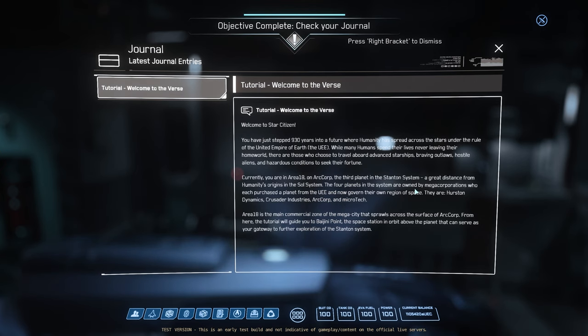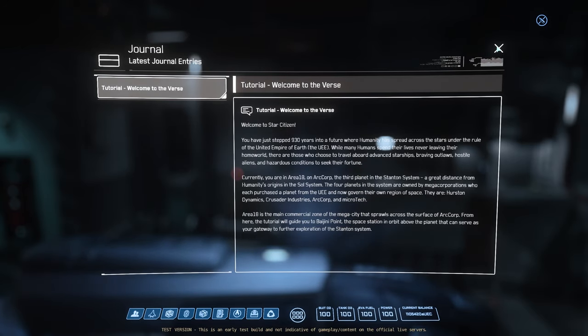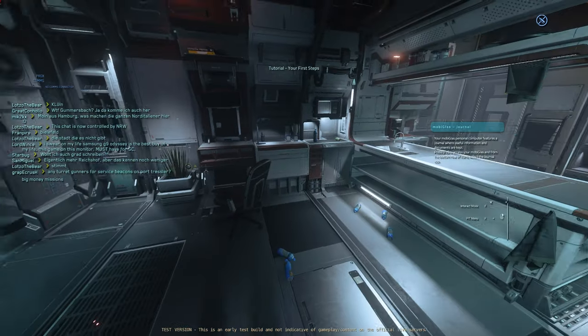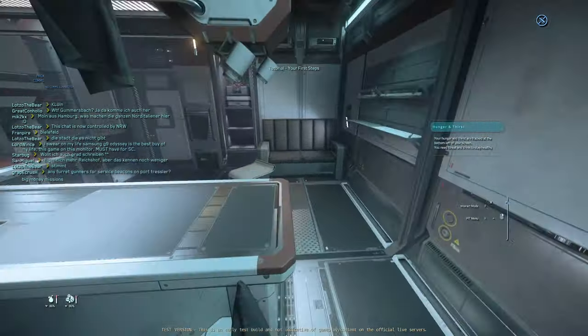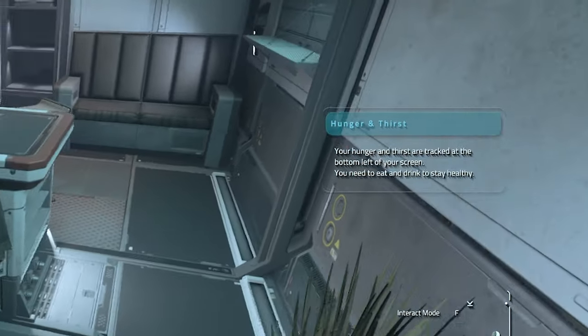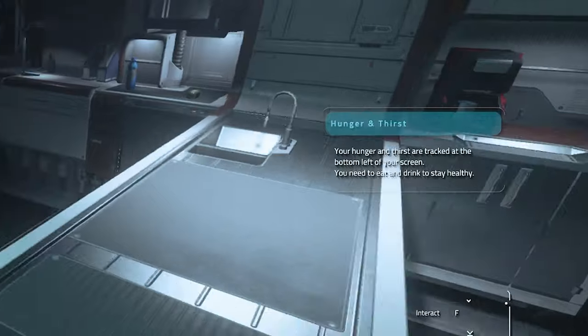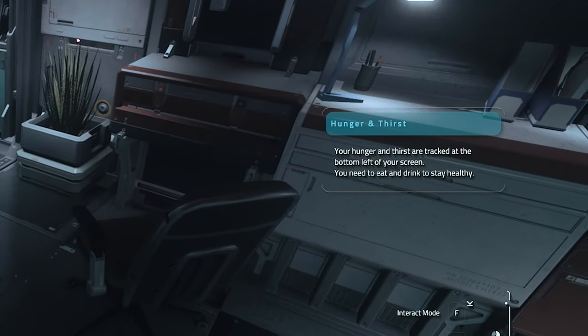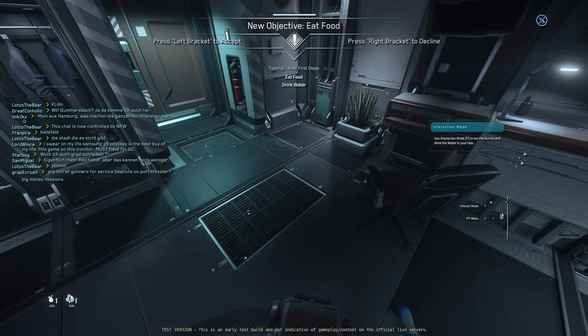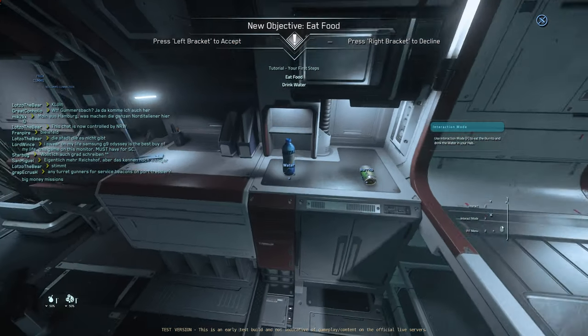I read this out yesterday. It just lets you know all about the game and the various planets and stuff like that. You can pause the video if you want to see that. Take your first steps, walk around a bit, jump. Hunger and thirst — your hunger and thirst is tracked to the bottom left of your screen and you need to eat and drink to stay healthy. You can see at the moment it's 50%. This is way more information than I even expected.